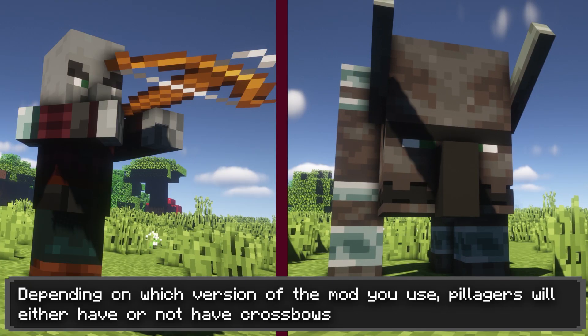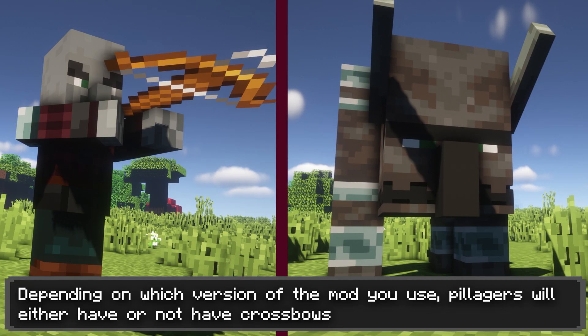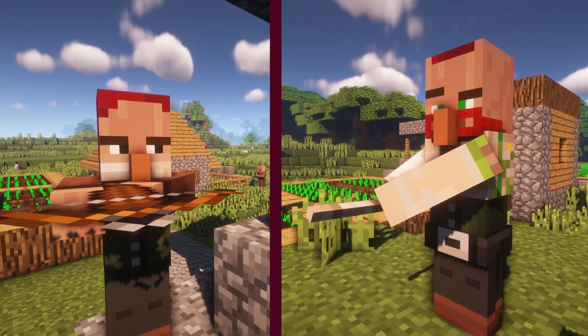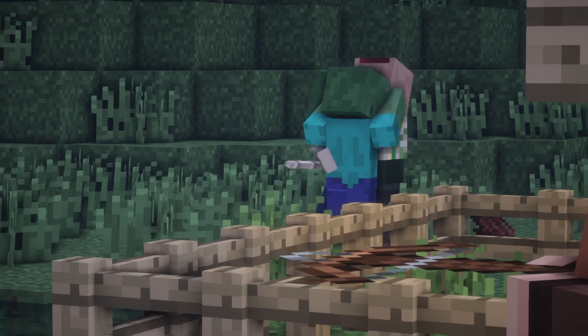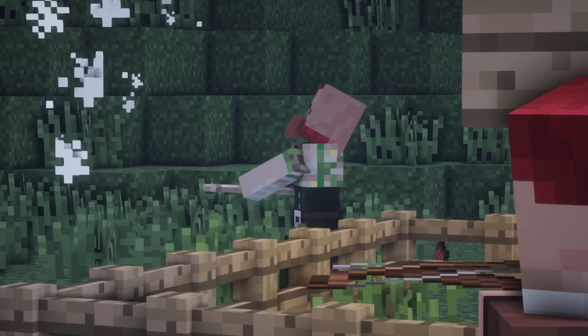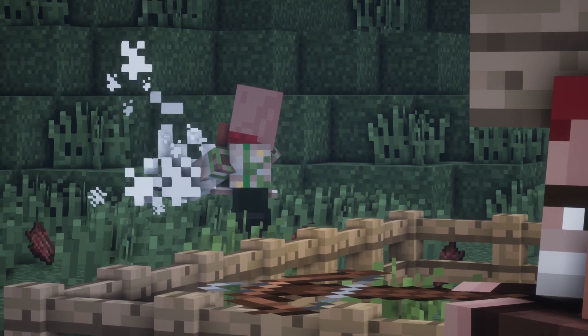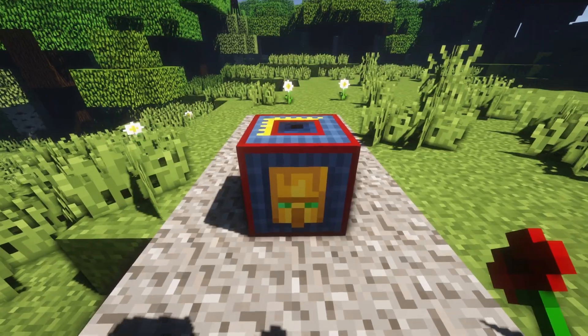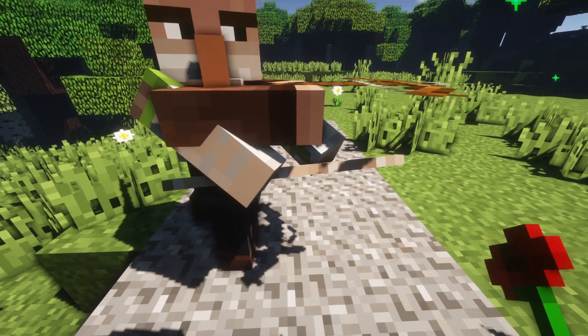Most notable mobs include the Pillager and Ravager from 1.14, however they now have new units like the Railager, Potion Bud and Mutt. Villager mobs on the other hand include the Varcher and the Vardian, new villager guards who will protect their brethren from the dangers of the night. Both of these mobs can't be found in villages; instead they must be summoned with a Vardian pouch and a poppy.